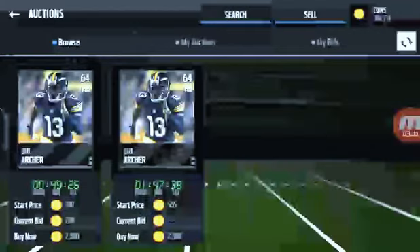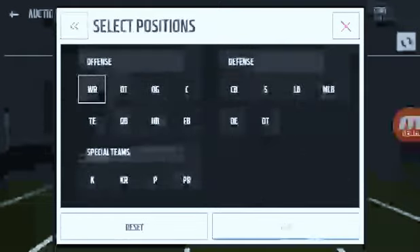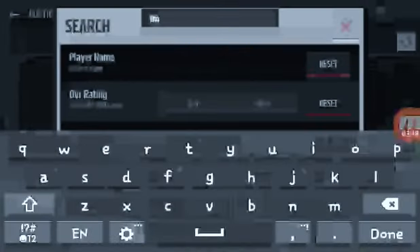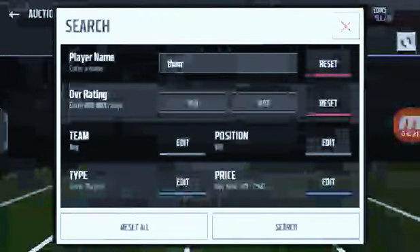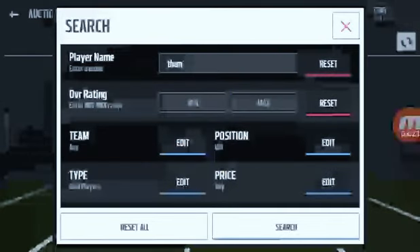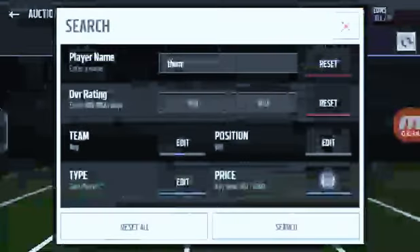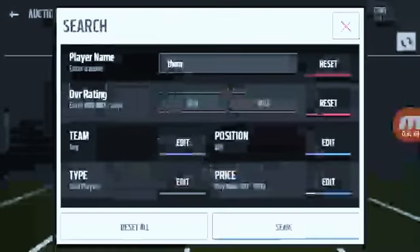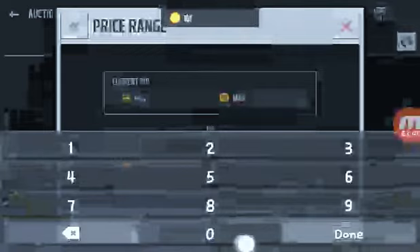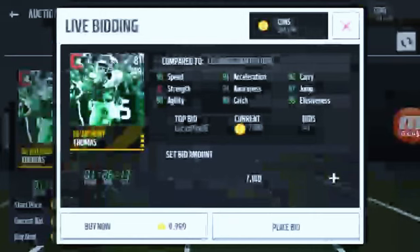Alright, I'm gonna get him. For my wide receiver, let me do a little bit more. DeAnthony Thomas is an Oregon native so I just really want him. I'm going to get them.